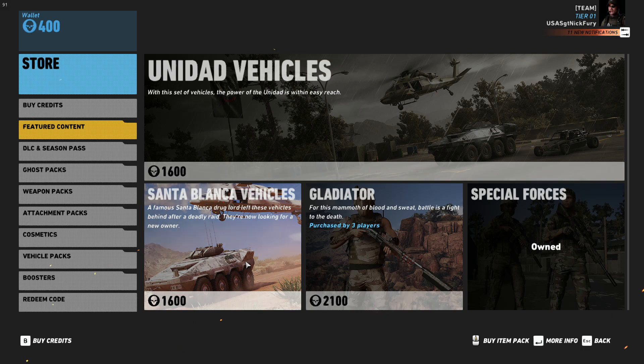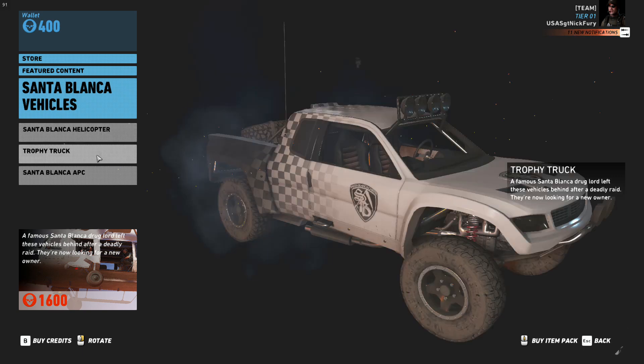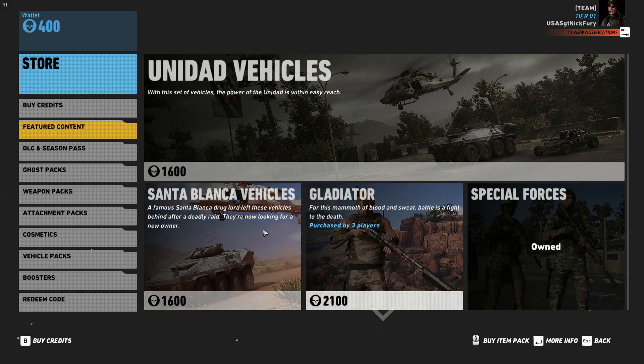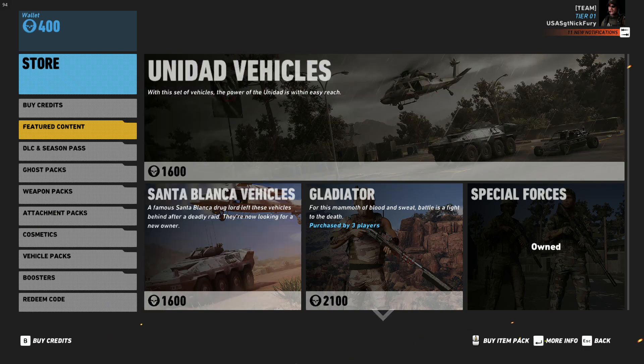They also offer the Santa Blanca pack, which gives you the heavy helicopter with mini guns, a trophy truck, and the Santa Blanca APC, and it also runs for 1600 store credits. They do have the Gladiator and Special Forces pack as well, so anybody who hasn't gotten those yet, you're going to want to run over to the store and check them out.